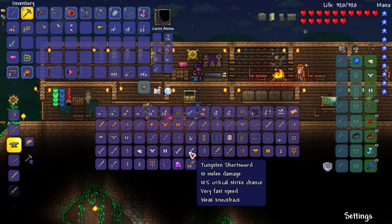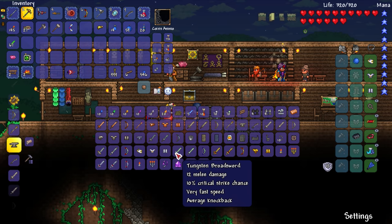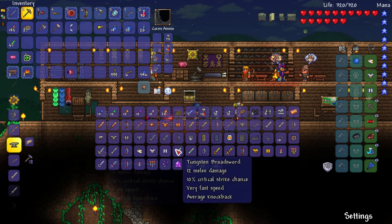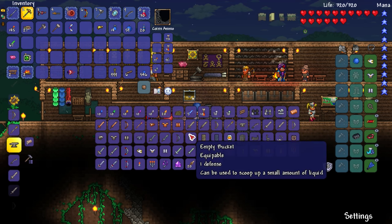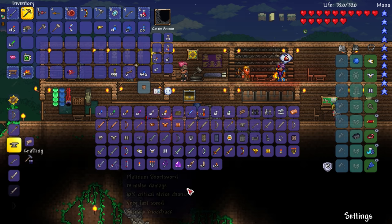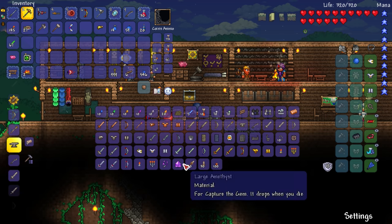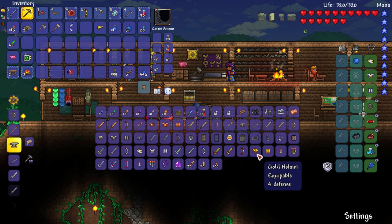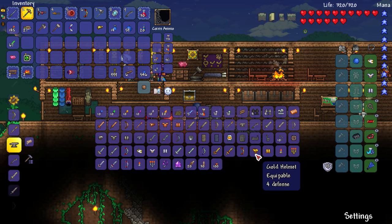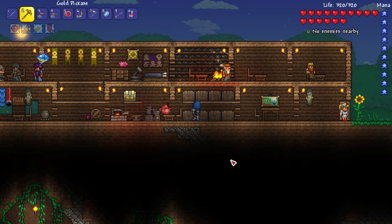Platinum is gold by the looks of things, and tungsten is silver because they're right next to each other. Tungsten short sword is 10 melee damage, silver short sword is 9 - so tungsten is slightly better. I don't know if tungsten and silver are interchangeable like lead and iron or tin and copper. Platinum short sword is 12, gold short sword is 13 - so maybe gold is just a tier below platinum, which makes sense.